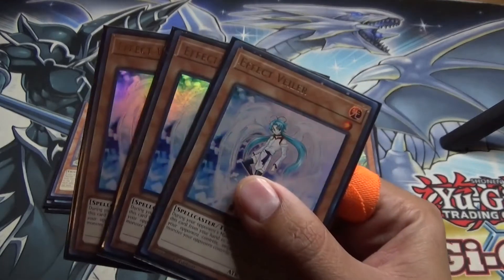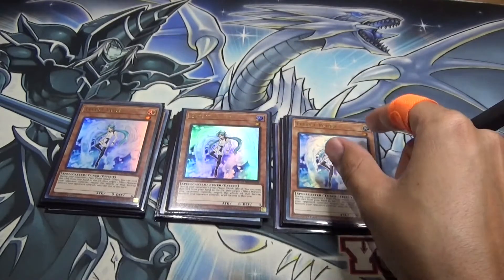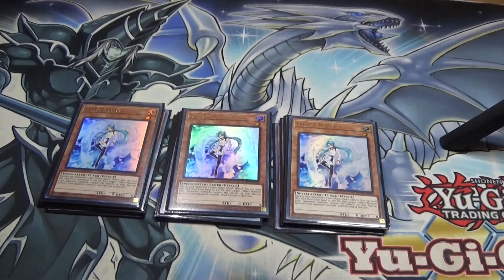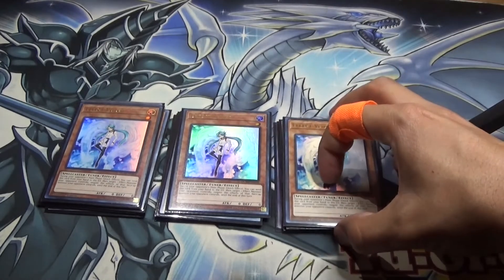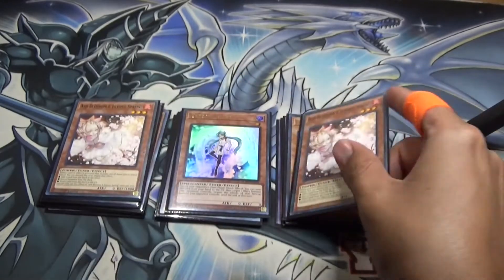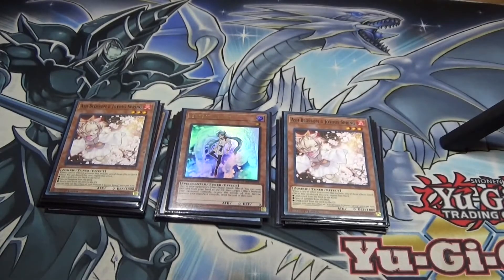For the hand traps: three Effect Veiler. I just prefer this over running three Ash, which I only run two of. The Effect Veiler is really nice because you can stop Verte and just a lot of nice effects — it can be a really good interruption for a lot of plays. And then of course the two Ash. I decided to only run two just because I don't like running a heavy hand trap build. But of course Ash is really good to stop searches, summons from the deck, and sending to the graveyard.